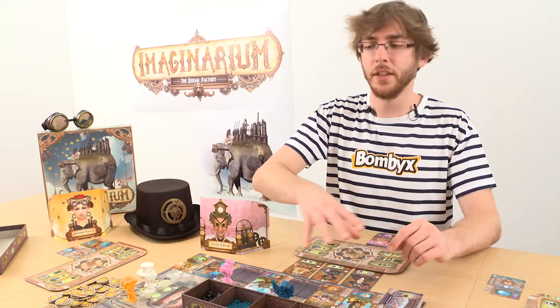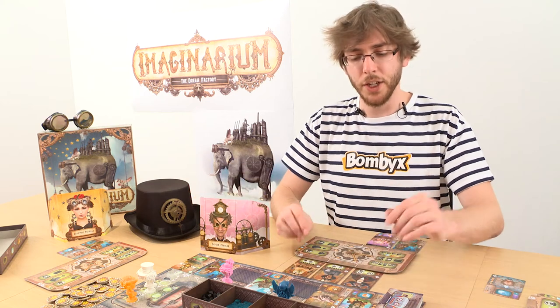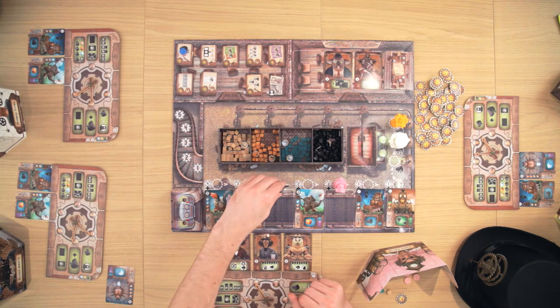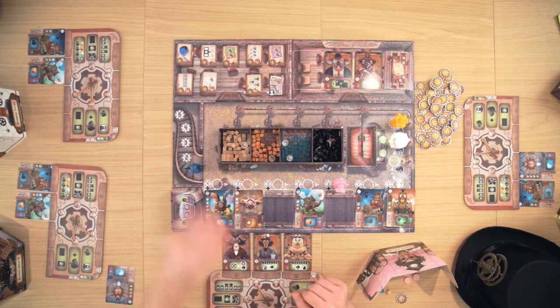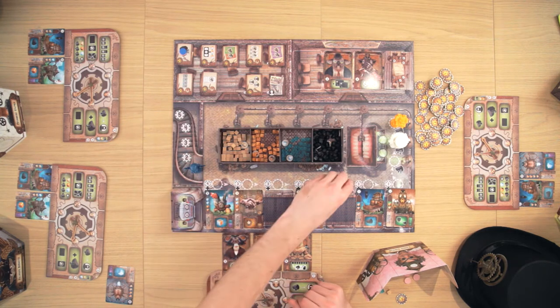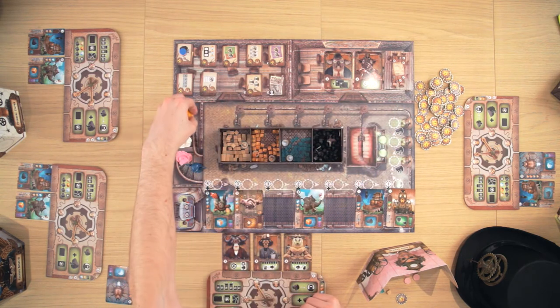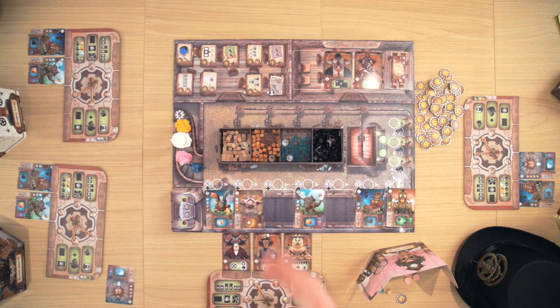This is the end of the global turn. Starting with the player the most on the left of the conveyor belt, this player will go back onto the staircase — the turn track order — and one by one, they will do this in order to set the order for the next turn.